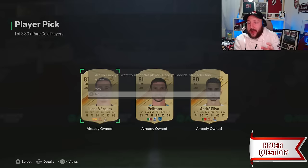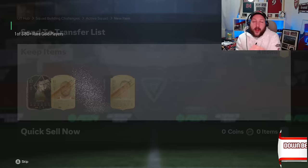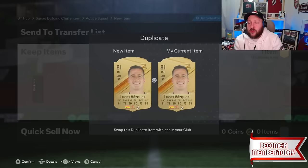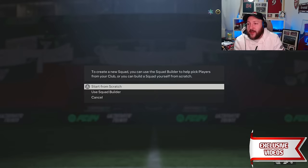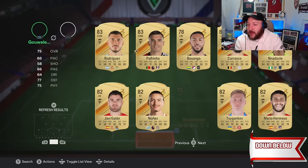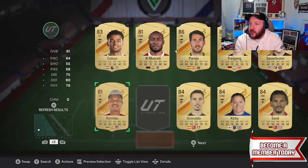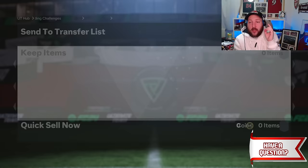If you get a situation with an 81 rated card, just go ahead and put them into a player pick again. Any duplicates like Vasquez we put back into the player pick — we get an 83 as well. We are well and truly on our way to doing this SBC. We're going to go to favorites and do one more player pick with Vasquez to recycle him back around. I wouldn't recommend putting in golds unless these are your most recently packed players.